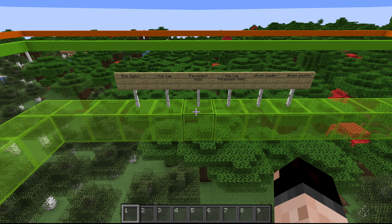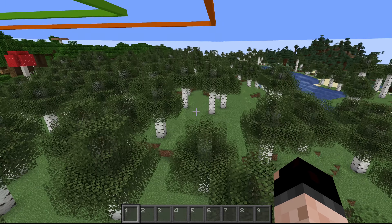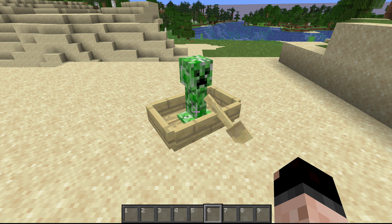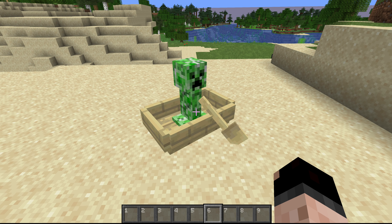Now, what are persistent mobs? We talked about how mobs underground can despawn when far enough from the player — a random chance outside 32 blocks, and definitely at 128 blocks away. So how do you keep them loaded if you're going more than 128 blocks away? There are certain activities that keep mobs from despawning, making them persistent. For example, a creeper in a boat: putting a mob inside a boat or minecart keeps it from despawning. So even if I leave this area and go more than 128 blocks away, this creeper won't despawn while he's in the boat.